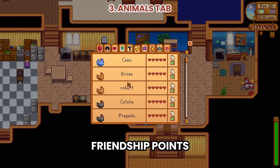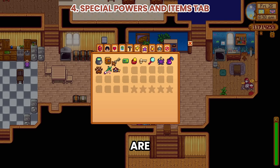Number 3: Animals tab. You can now see all your pets and animals' friendship points. Number 4: Special Powers and Items tab, which replaces the Wallet. As you can see, these are all the items that used to be in the wallet, and in addition, we have more special items to collect.